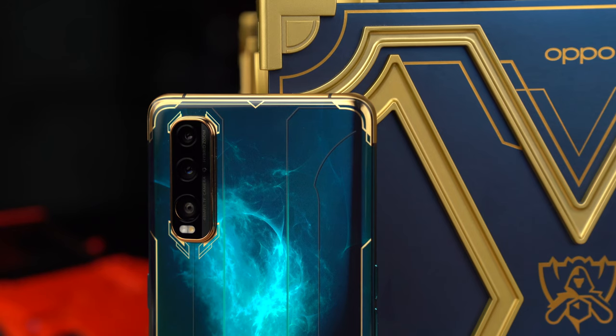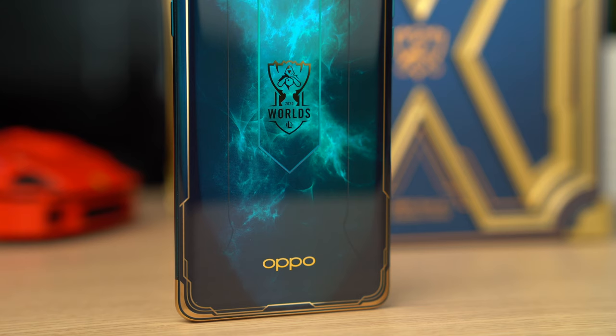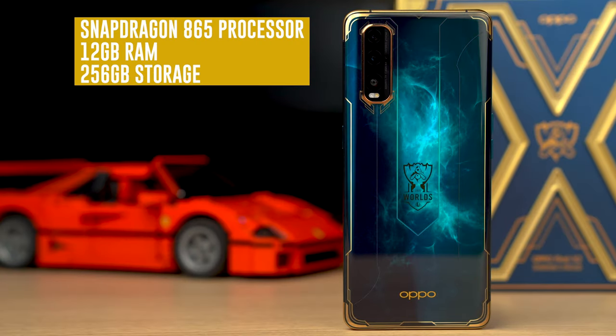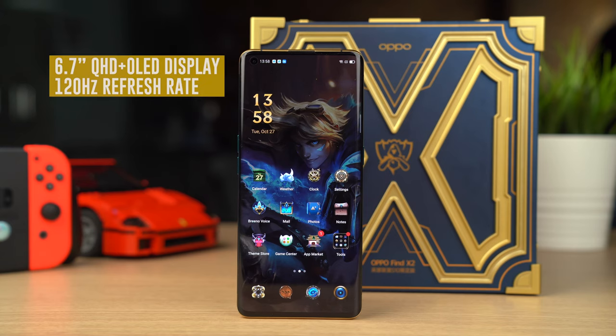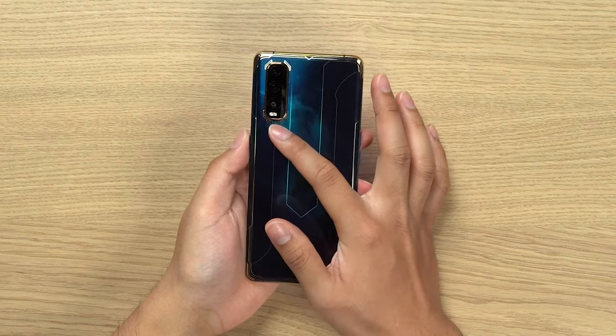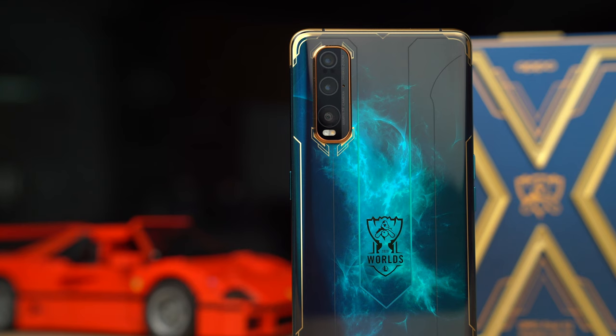Let's talk about the phone. In essence, it's an OPPO Find X2, so you get the same specs and performance. It's powered by a Snapdragon 865 processor mated to 12 gigs of RAM and 256 gigs of storage. There's a 6.7-inch display up front — a 120Hz OLED display with dual curve and a punch hole. That's a great kind of screen. There's also a triple camera setup at the back: a 48MP main camera, 12MP ultrawide, and a 13MP telephoto. It's not quite like the Find X2 Pro, which has the periscope lens — this one is more normal, but I think it still does 20x max zoom, which is pretty awesome.